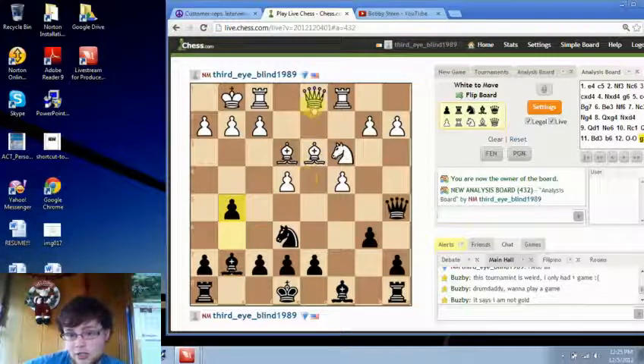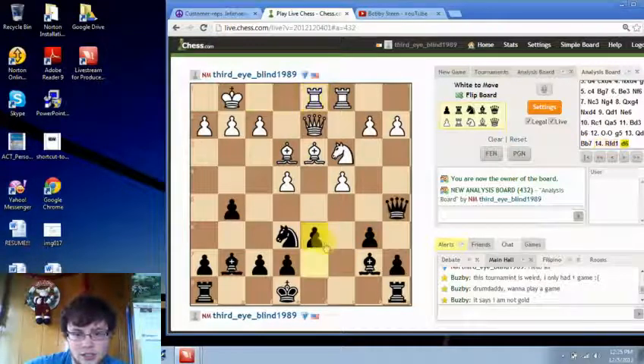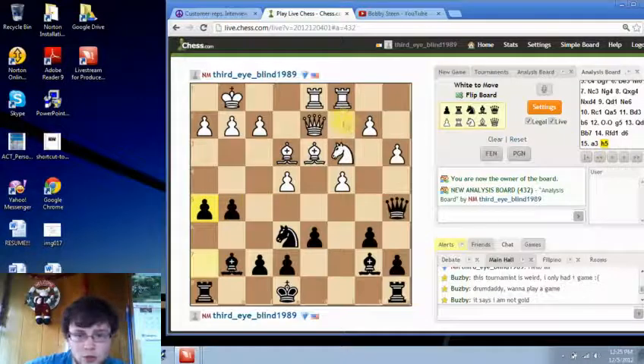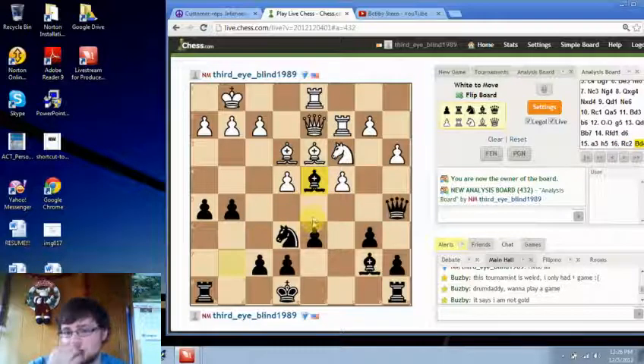So we'll continue here. Queen d2, bishop b7, rook fd1, d6. We can see we have a firm grip on the e5 square. a3, h5, rook c2, bishop d4. Why does he exchange the dark square bishops? White's dark square bishop is the only piece that can influence the dark squares on e5, so he exchanges it.